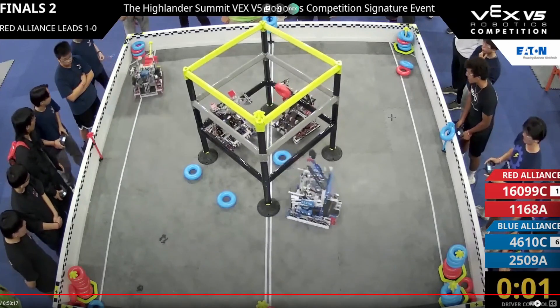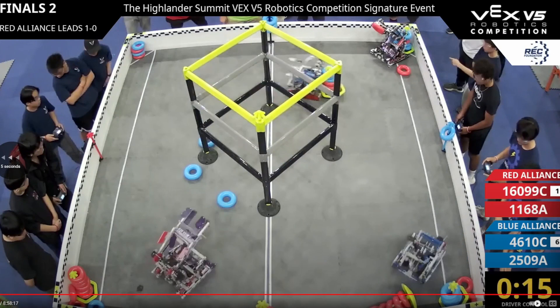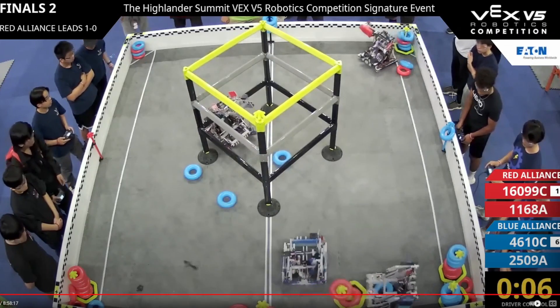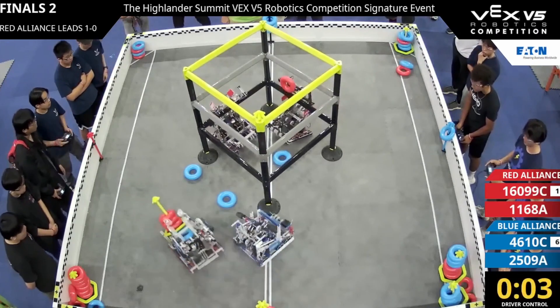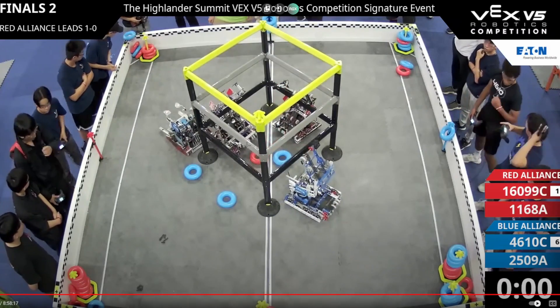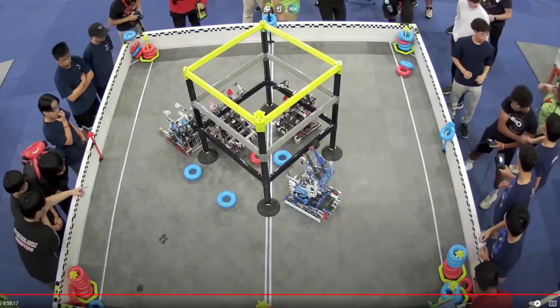Never underestimate your opponents. At 15 seconds that goal was not safe — Overclock should have come to defend it. That goal could still be used against them, and that's exactly what happens — Blue untips the goal, and that's minus five points for Red. Although Overclock did get the hang, they did get knocked off by the blue lines.